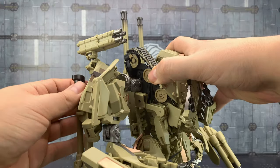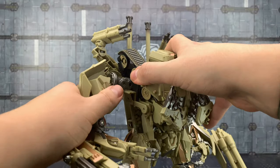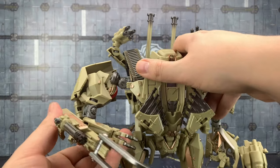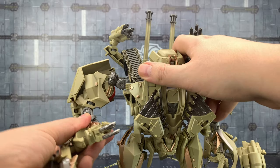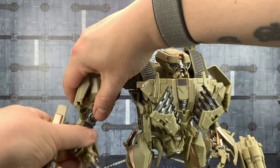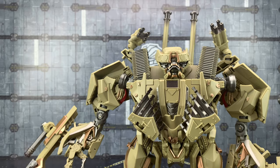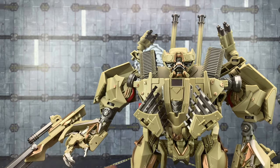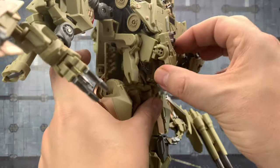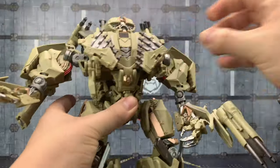We do have these cannon pieces on the shoulder which can come all the way up to clear the shoulders. We then have rotation in there, friction up and down, a friction joint mushroom peg on the upper bicep, outwards and inwards movement, a little bit of sideways elbow action, another friction joint on that elbow piece, a mushroom peg on the wrist so we can rotate it, a bend on the fingers, and coming down to the waist there is a waist rotation, albeit very limited by the backpack.